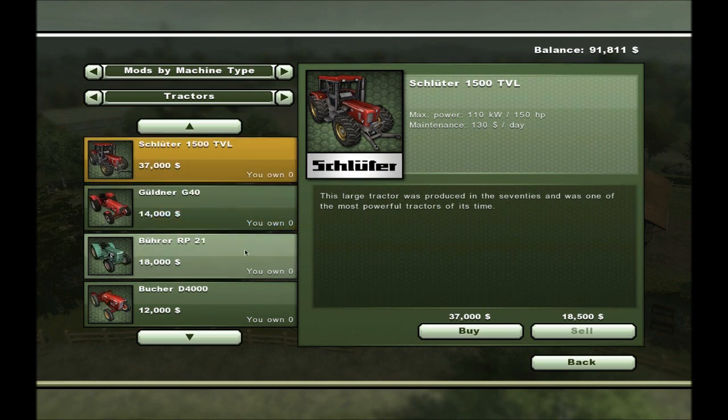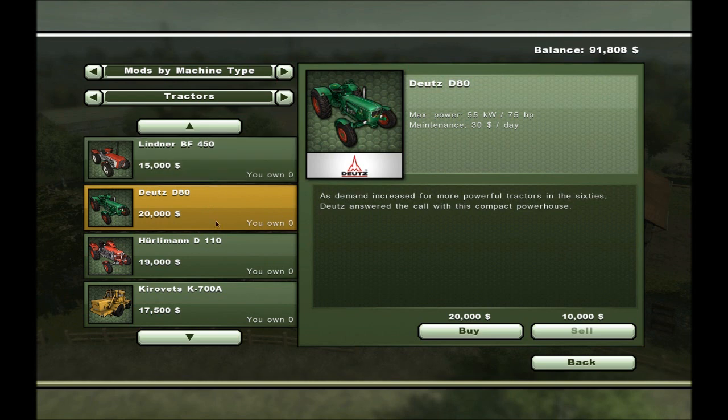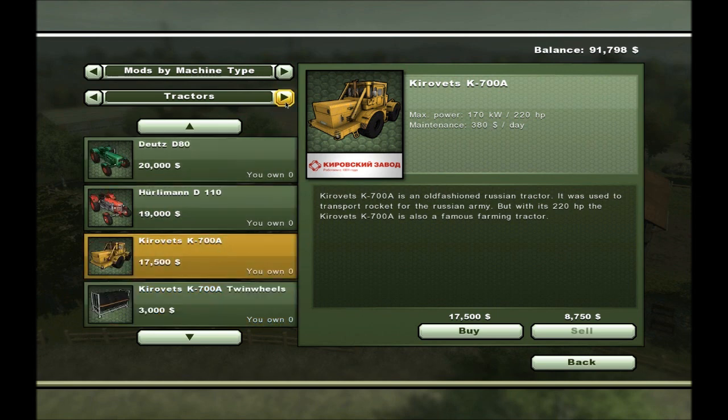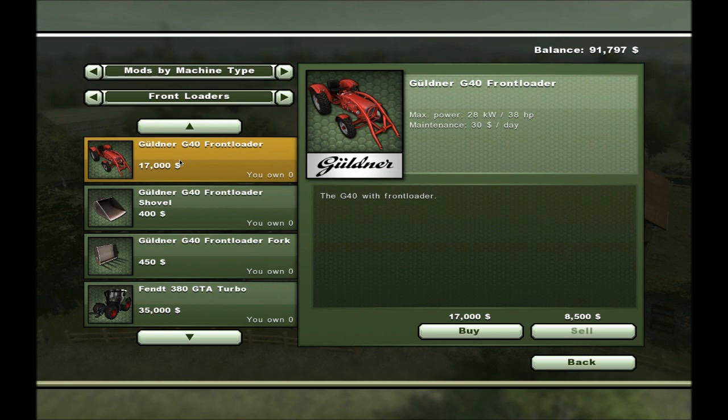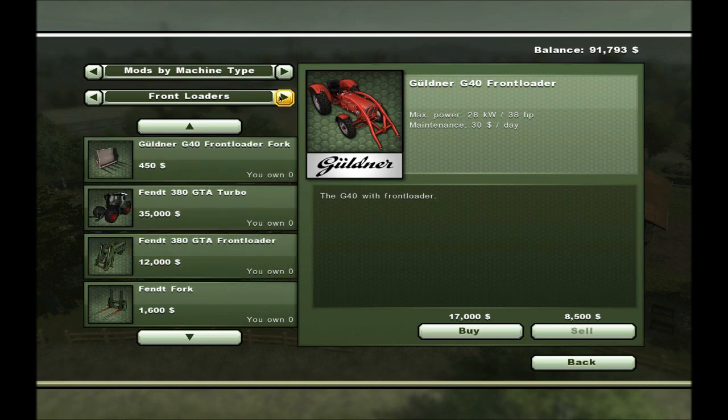These modded tractors here — like that one, 75 horsepower, 55 kilowatt — it's a good fast tractor even though it's an old age tractor. Then you have the Kurovets K700A, which is a modded tractor — high horsepower, a lot of kilowatts, but also high cost in maintenance. Here's the old school front loader — I don't really need one of those at this time. And here's the Teratrac harvester — it's expensive, so nothing I'm interested in right now.